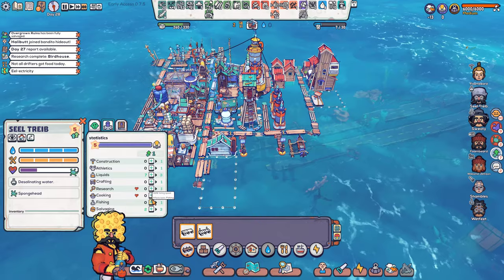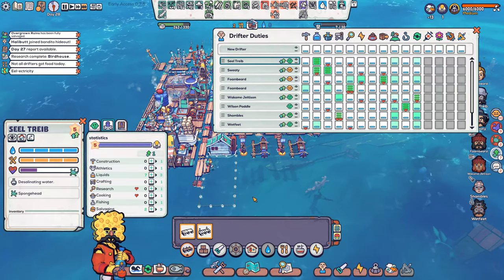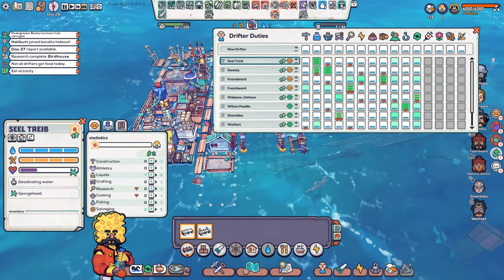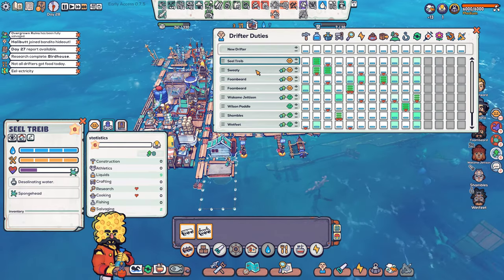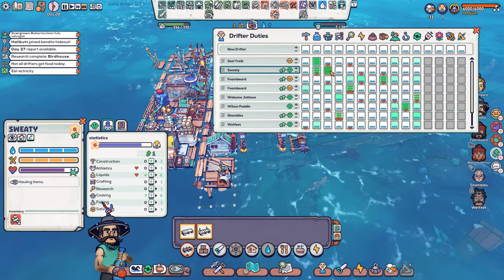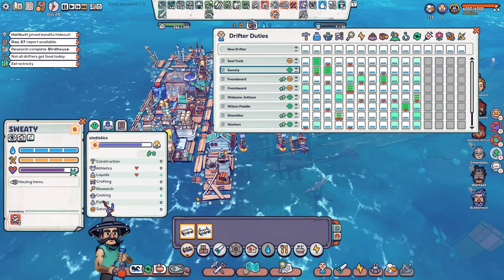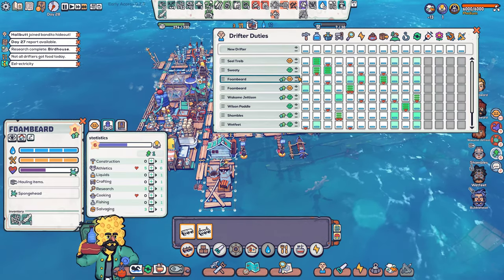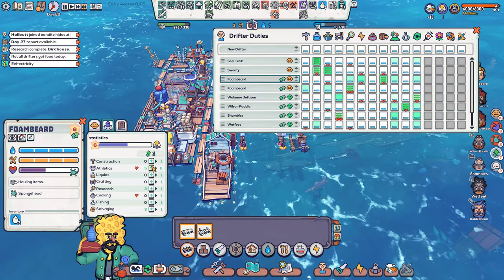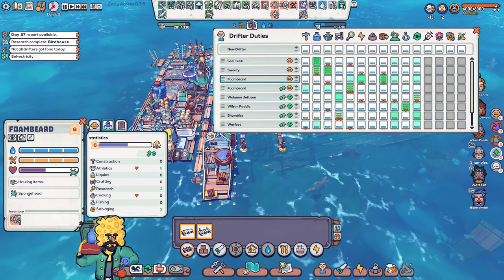I gotta set priorities — I just realized again because I got all these new people. Handling speed — should I have you working on salvaging? Where is this guy? Where are my priorities? Who are you? I have you on the liquid stuff so yeah, stay on liquid. You're also good at liquids — but what else were you good at? Cooking — you're gonna stay with cooking. You're good at athletics. I feel like spongebob is a disease and I should probably be worried about it.